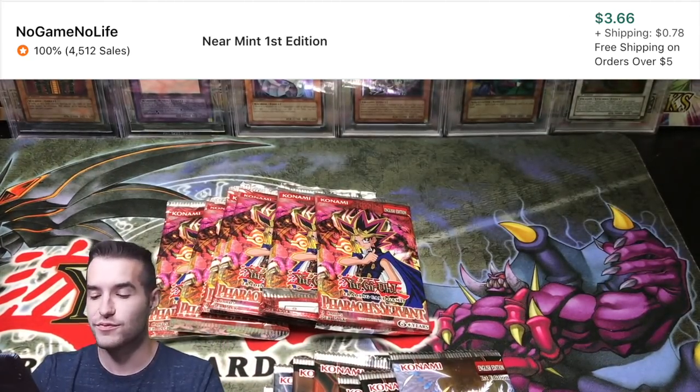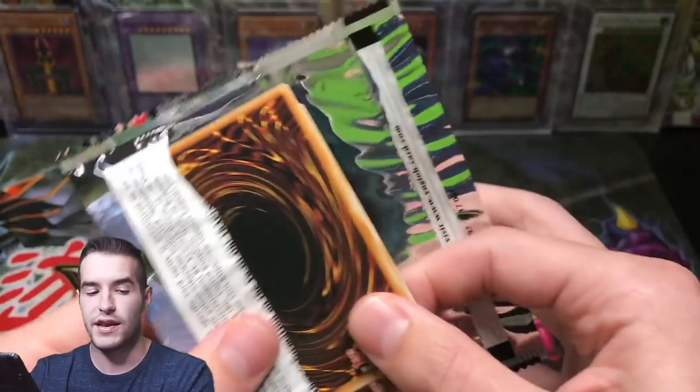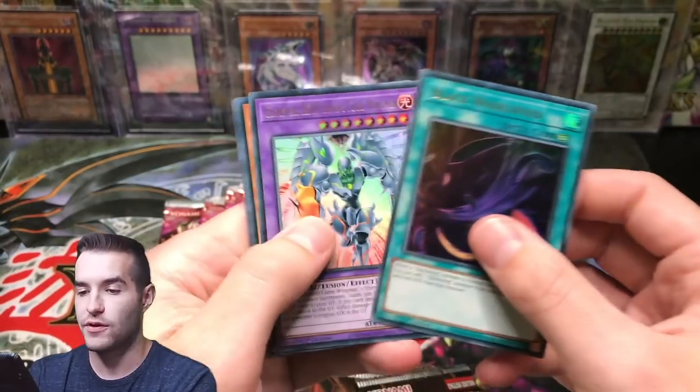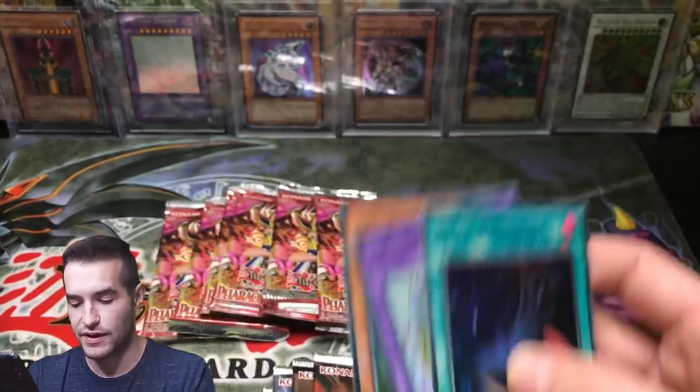Numeron Network! I'll take that - that's pretty lucky. I will take that all day. Numeron Network, decent card. Can we pull something epic? Numeron. These European cards stick together really easily. Mega Fleet Dragon.